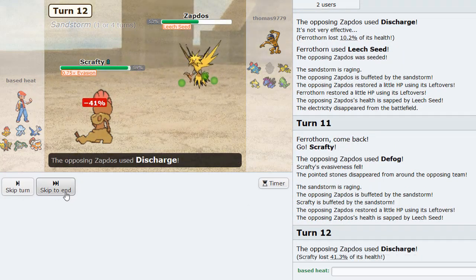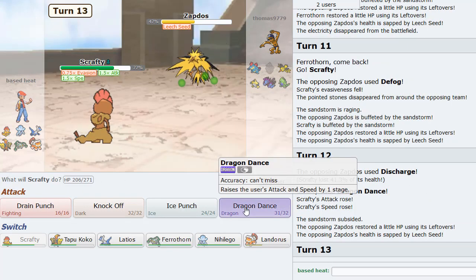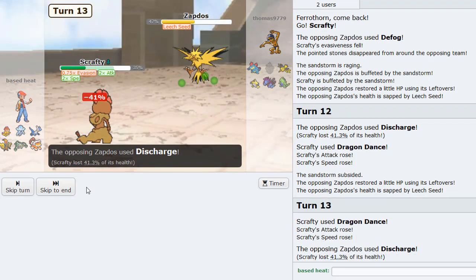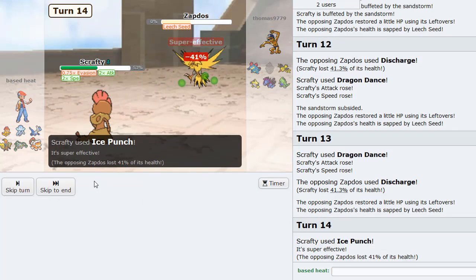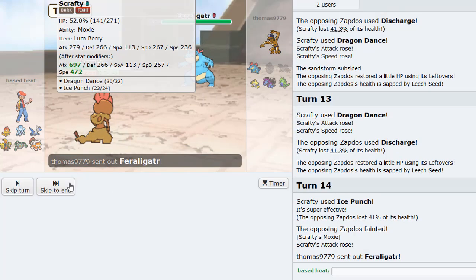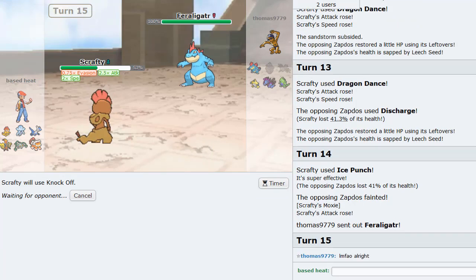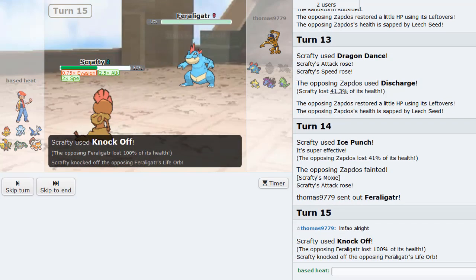We're getting a lot of health back too. Let me Dragon Dance one more time to be safe. I still have my Lum Berry intact, keep in mind, and it's not burned yet. So let's win the game. Let's just win the game right now. Moxie boost. And that is looking like a GG. This Knock Off should obliterate this thing for sure - it gets rid of its Life Orb. Unless he has a Z move on that. Yeah, that thing is gone. Scrafty sweep! We got to see the Scrafty sweep.